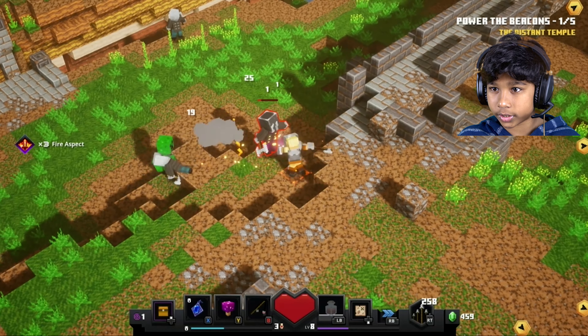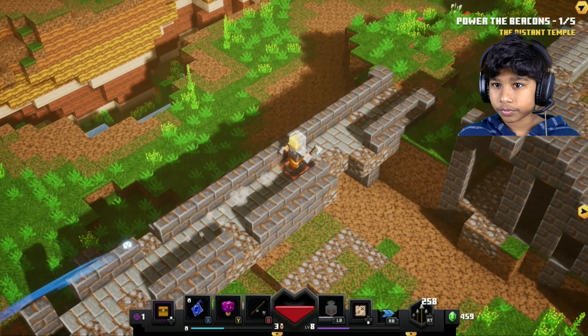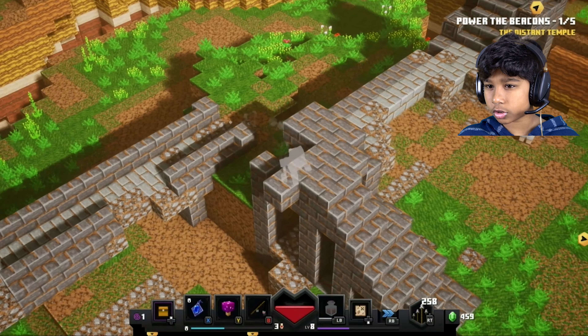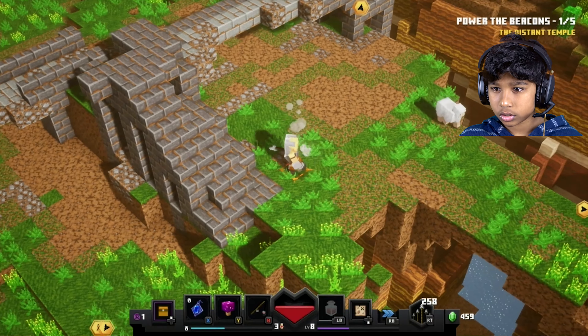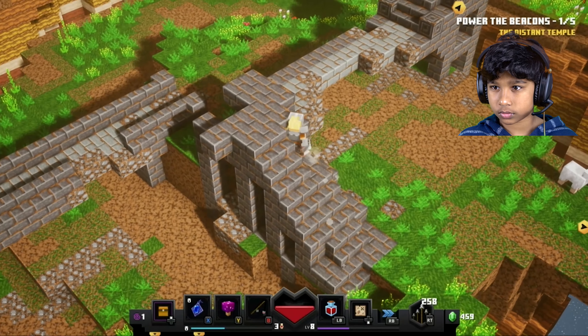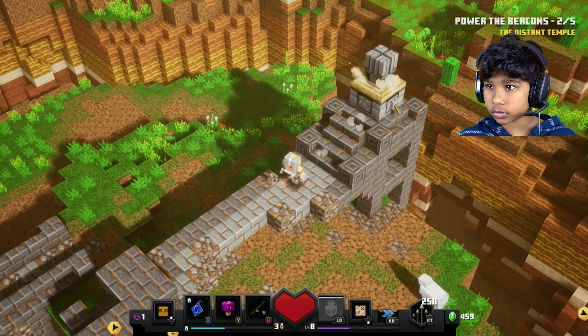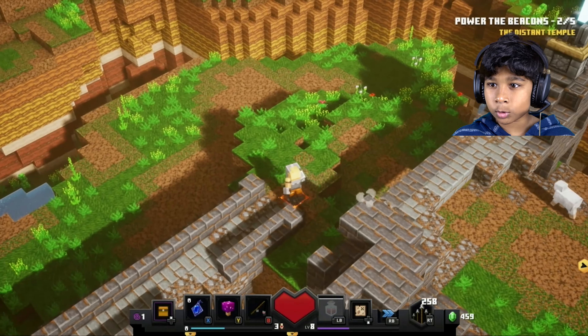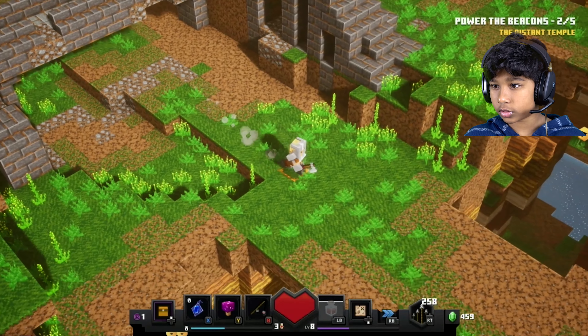Oh, come on, these guys are so annoying! Okay, there should be another beacon here somewhere. Oh wait, how do you get there? Okay, let me use my health pot. Let's power this. There's three more beacons to go, guys — three more beacons to go! And I don't even know where they are.